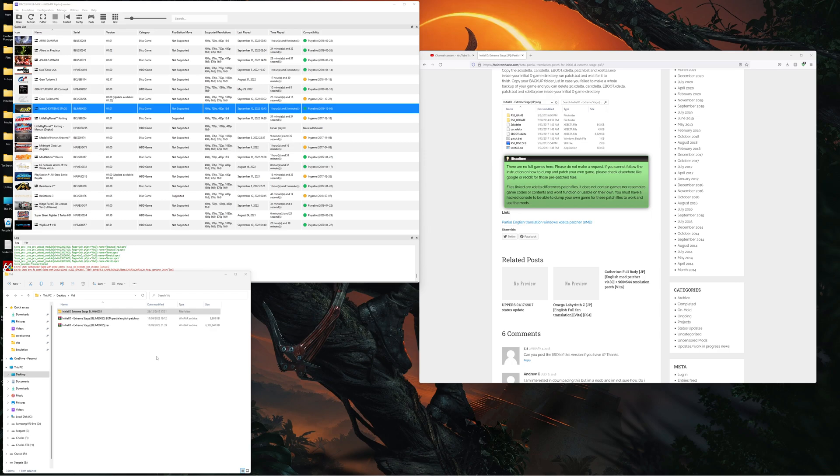The partial translation will cover the menu so that you can navigate the game easily, however it does not translate the story or the campaign of the game. To translate the story if necessary, you could download Google Translate to use through the camera on your phone, or there's a similar app for Apple phones as well. Only if you really want to follow the story, which most people probably don't, but it's there.